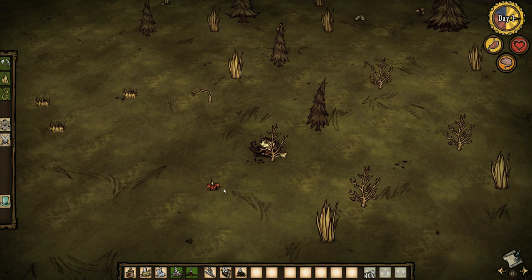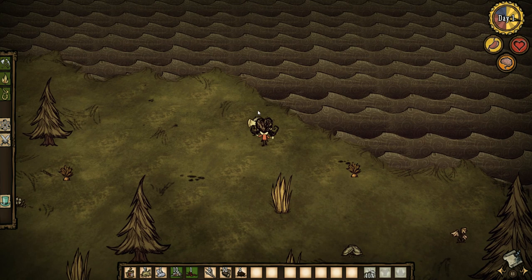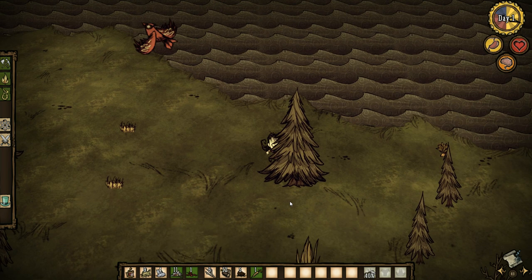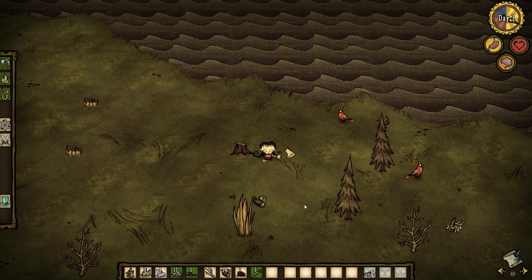Let me pick up this flint over here. It's like I just have to hold down the spacebar for this entire playthrough — it's like the magic key. Man, already halfway through day one — the sunlight anyway. Definitely need to get a nice camp going.